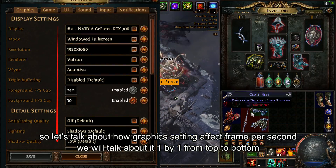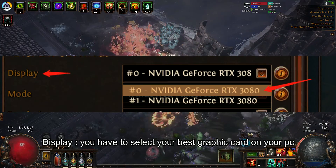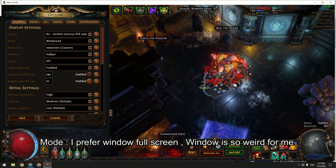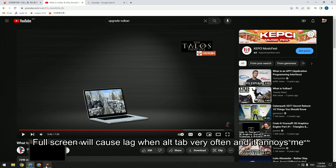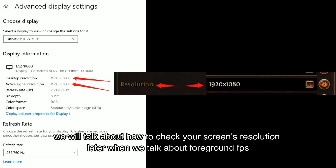Let's talk about how graphic settings affect frame per second. We will go through them one by one from top to bottom. Display: you have to select your best graphics card on your PC. Mode: I prefer windowed fullscreen. Windowed mode is too small for me. Fullscreen will cause lag when you alt-tab frequently, which annoys me a little bit. Resolution depends on your monitor — my monitor's resolution is 1920x1080. Higher resolution makes gameplay look better but will lower your FPS. We will talk about how to check your screen's resolution later when we talk about foreground FPS.